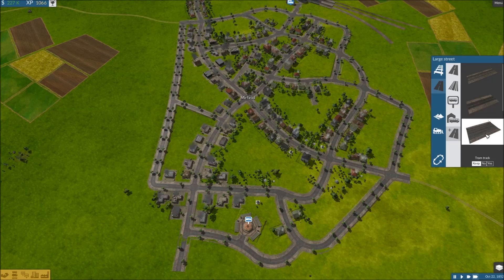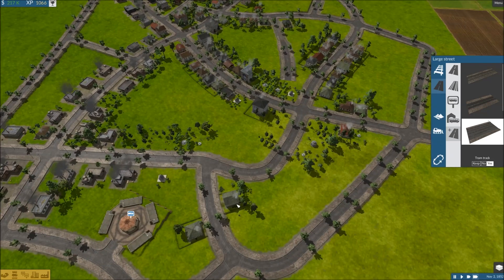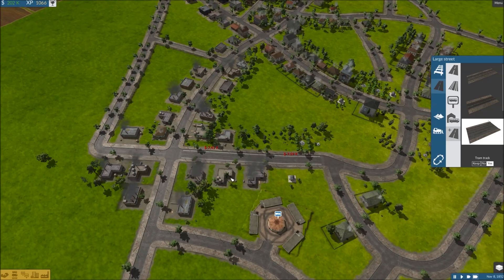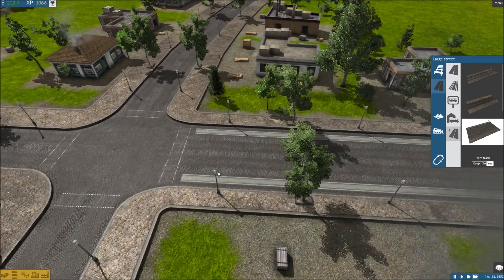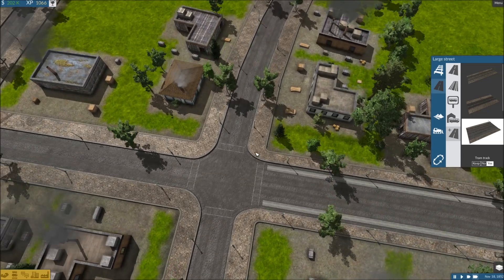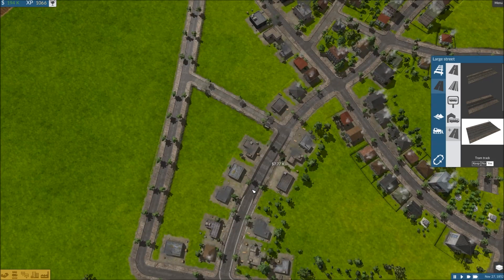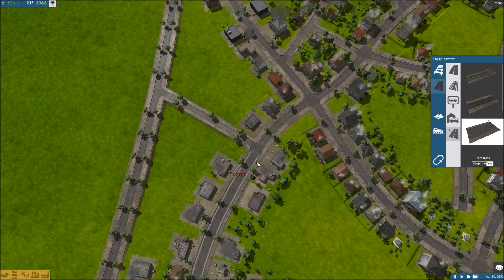Let's upgrade the road. When possible, I want to have the largest road. We're going to put a tram track in. You don't actually get bus lanes or anything like that until later in the game, and even then I don't really tend to use them. You can see now the road is a little bit wider and you can see the tram track right in the street there. We're not going to use the outside road just yet, simply because there's no one built on it.